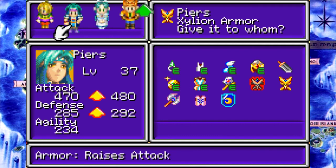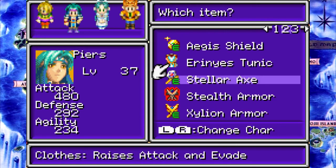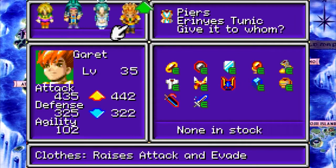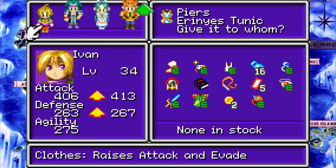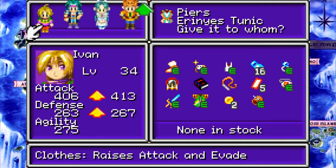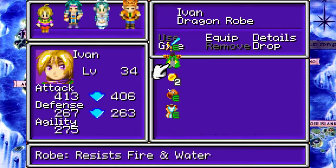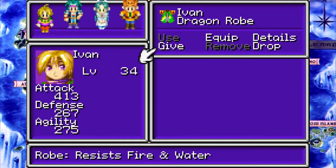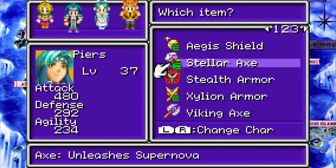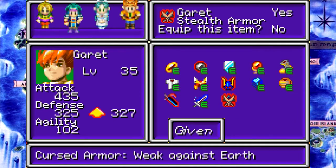So, equipped. What armor were you wearing? The tunic! Raises attack and evasion. It's better on these guys, so let's do that. What were you wearing? Dragon Road. Okay, 18 seems like such a specific number. Cursed Armor. We're gonna hand that over there.